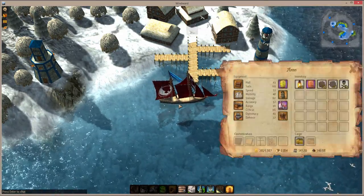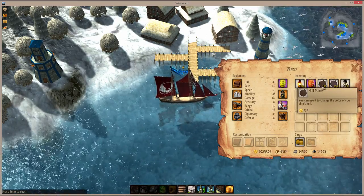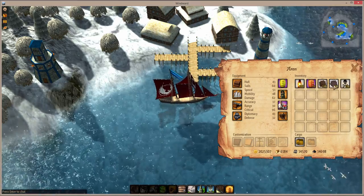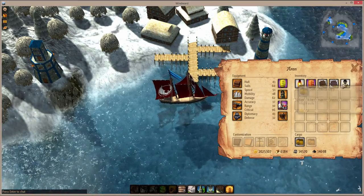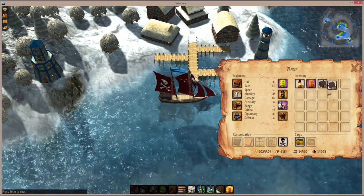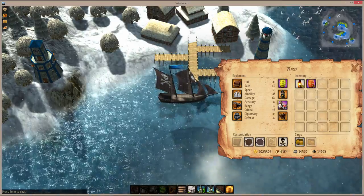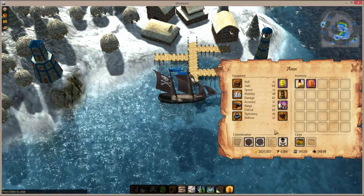You can actually do customization yourself by playing the game and finding items that let you do that. Here, for example, I have paint, cloth dye, and sail embroidery, so I can actually change my ship on the fly to look like a pirate instead. Now it's a much more frightening looking vessel.